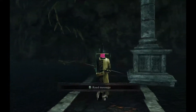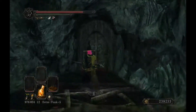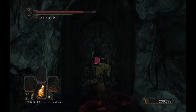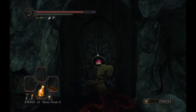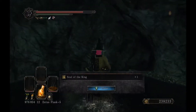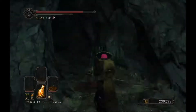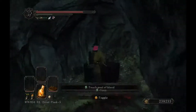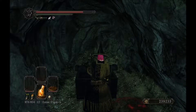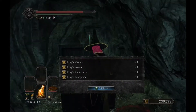I believe our last bit of business in this final stretch of the normal base game, outside of the DLCs, is to come into here in the Shrine of Amana, where the Dragonrider was, and to collect the soul of King Vendrick, as well as in the chest of Oriander his equipment.